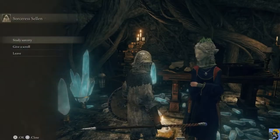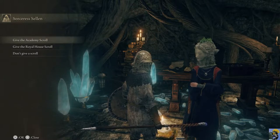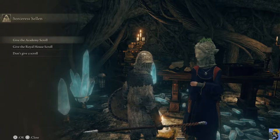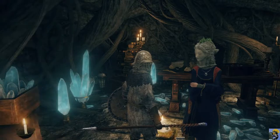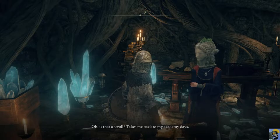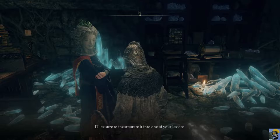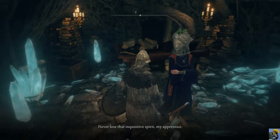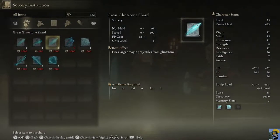We want this right away. And give scrolls. I have some scrolls. I don't know anything about the game, so I don't know if it's a mistake to give her scrolls instead of other people. But I need spells. I'm going to give her the Academy Scroll. 'This is sorcery with which I'm not entirely unfamiliar. I'll be sure to incorporate it into one of your lessons. Never lose that inquisitive spirit, my apprentice.' We got Great Glintstone Shard — fires larger magic projectiles. And Crystal Barrage, which requires Intelligence 23. We already had that.